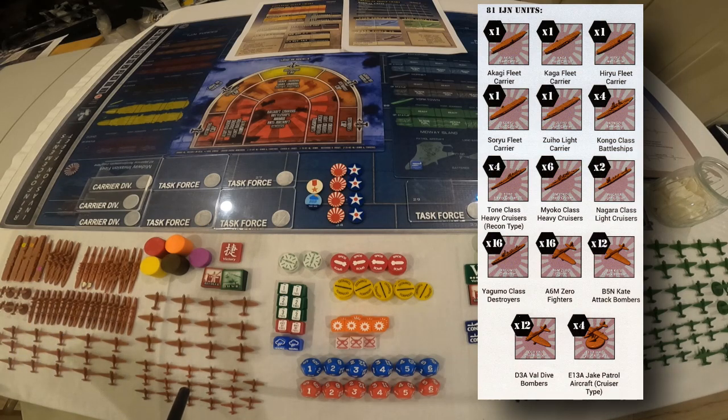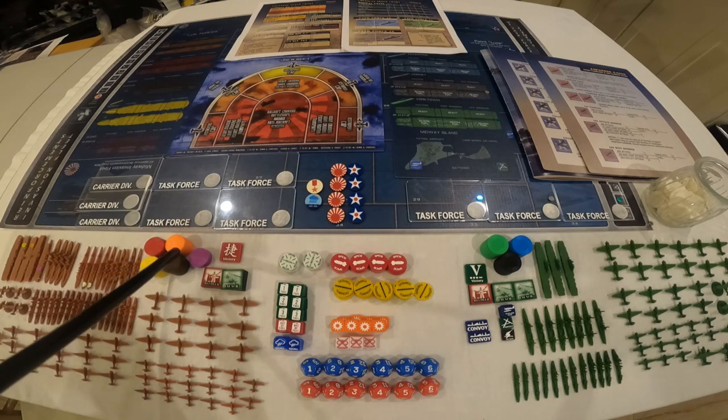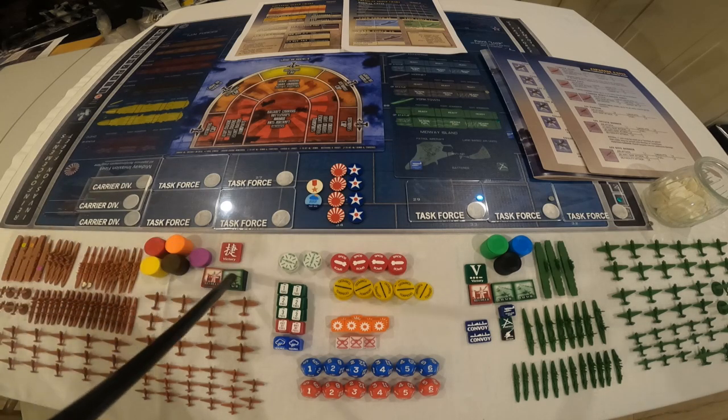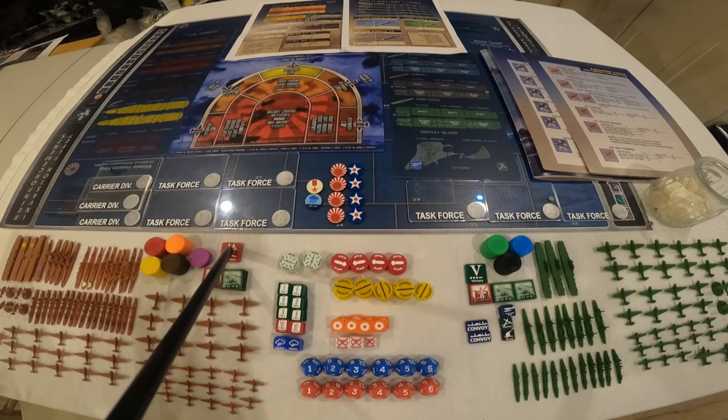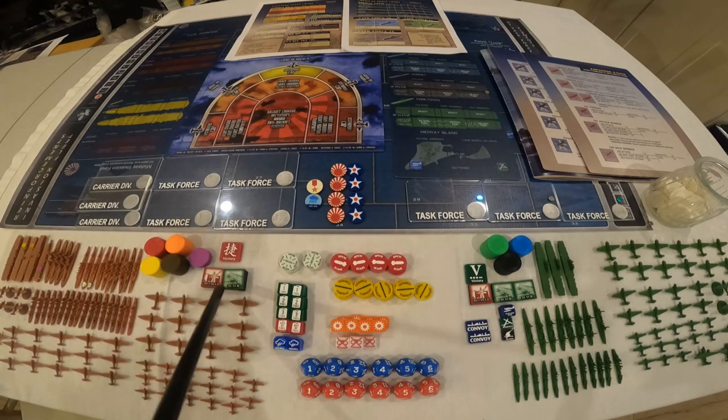There are 16 fighters — I got 17 — and 12 Kate attack bombers, though I ended up with 16. There are 12 Val dive bombers. There are chips used to mark the airplanes: 11 orange, 11 brown, and 5 purple. There are also tokens for marking carrier status — whether the carrier is in launch or recover mode — which is important in the game. If the carrier has to land planes, you put it in recover mode; if you want to launch strikes, you put it in launch mode.